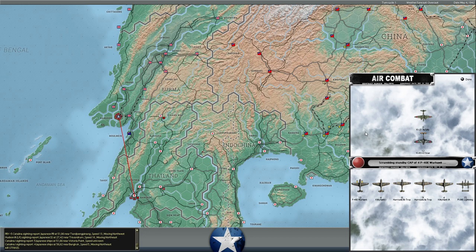12 Japanese Oscars and 7 Sally bombers are going for the port at Rangoon. We've got 22 Warhawks, 4 Kittyhawks, 17 Hurricanes, another 8 Kittyhawk 1As, and 15 P-38 Lightnings intercepting. These guys are flying out of Bangkok with their bombers and a small fighter escort of about 12 Oscars. We have a considerable advantage in the number of aircraft airborne.